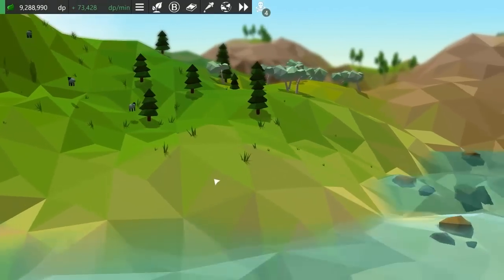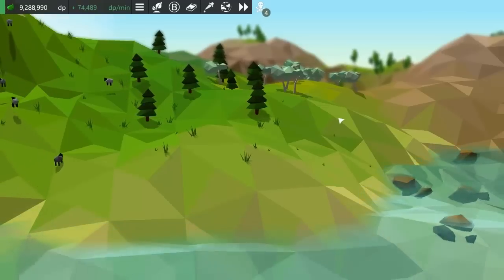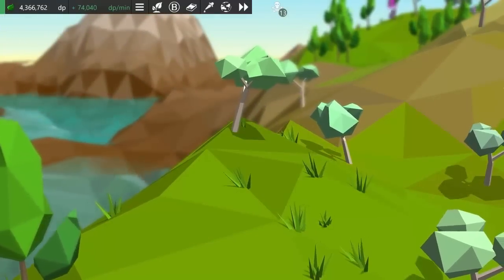Next up I did a bit of work in the render engine and I added a new wind effect for the plants. This distorts the vertices of the models depending on how flexible they are, so you can see that I've made the leaves and the grass very flexible, while the trunks of the trees are only a tiny bit flexible.